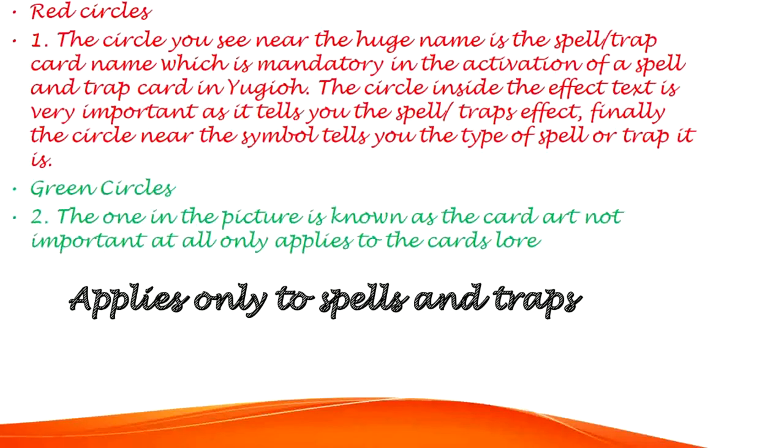Red Circles, number 1 — for spell and trap cards. The circle near the huge name is the spell or trap card name, which is mandatory in the activation of a spell and trap card in Yu-Gi-Oh! The circle inside the effect text is very important as it tells you the spell or trap's effect.